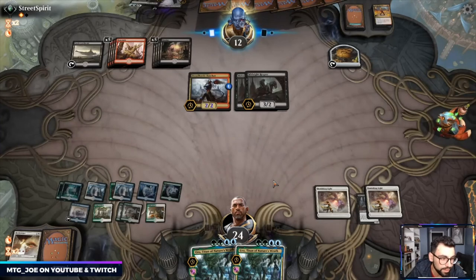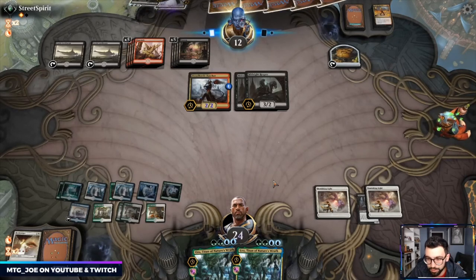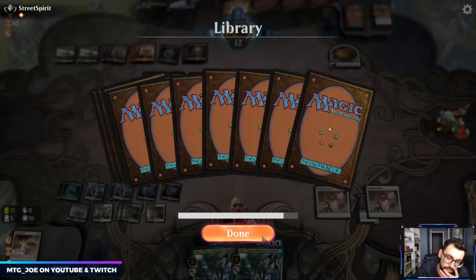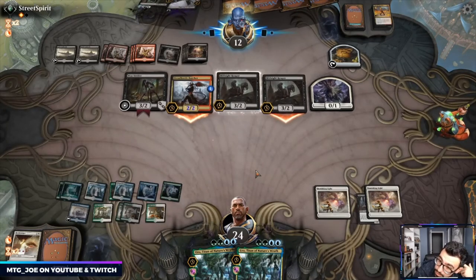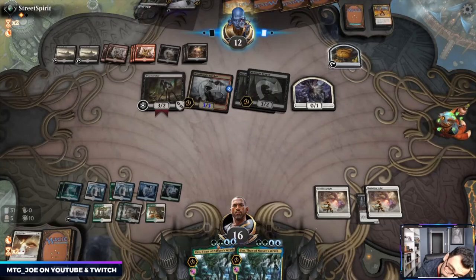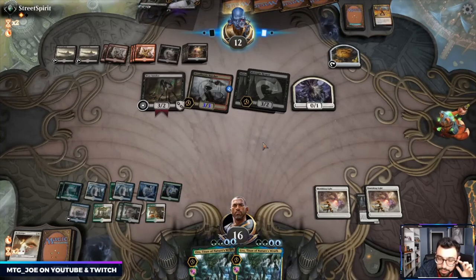Why doesn't it say which one came in first? We went from a fairly decent position with a 6/6 back to no board presence and got hit for eight. Now we need a Time Wipe. Arena didn't tell us which one was the escaped one and which was the enter-the-battlefield one. Have not been able to get over the hump with this deck just yet.